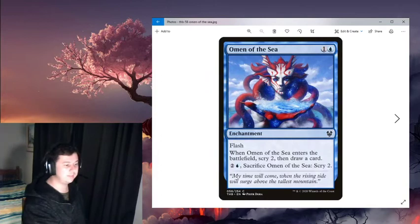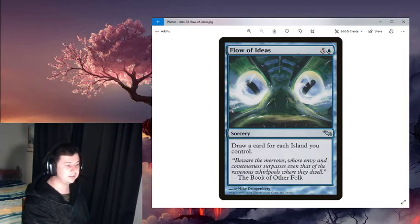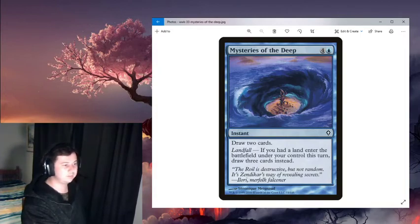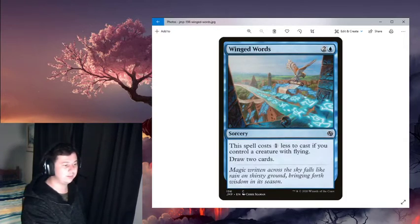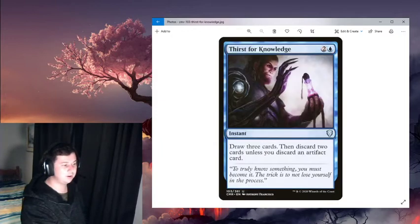For digging for the combo: Omen of the Sea is a flash enchantment that scrys two and draws one, and in the late game you can sacrifice it to scry two again. Flow of Ideas is very good in this deck — it draws a card for each island you control for six mana. Mysteries of the Deep costs five mana, draws two cards, and if a land entered the battlefield under your control this turn, you draw three instead. Fact of Fiction reveals the top five cards, an opponent splits them into two piles, and you get one pile.